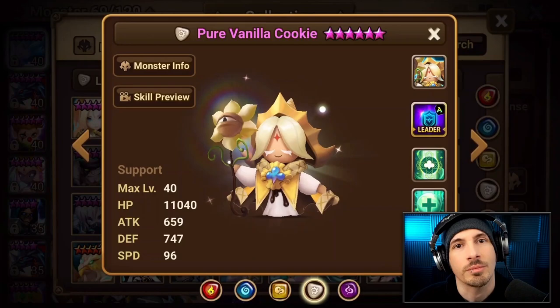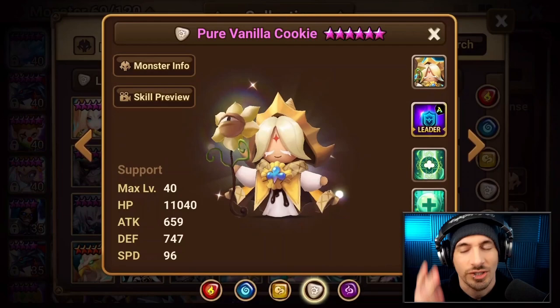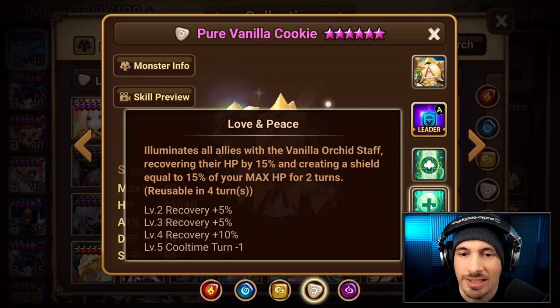It's time to take a look at the Light Pure Vanilla Cookie. If you guys are not familiar with what this unit does, a lot of people are comparing her to the Dark Hell Lady. If you don't know what the Dark Hell Lady does, she's similar to a mix between Ganymede and McCain the Water Undyne, which most people are probably not going to know what that one does either. So here's the recap of what this unit does.